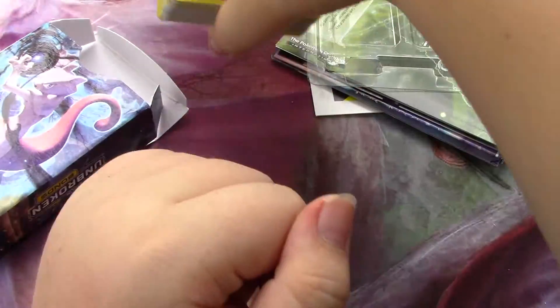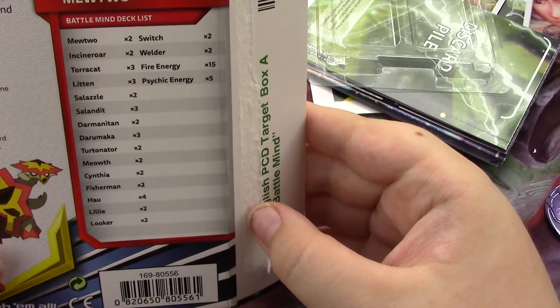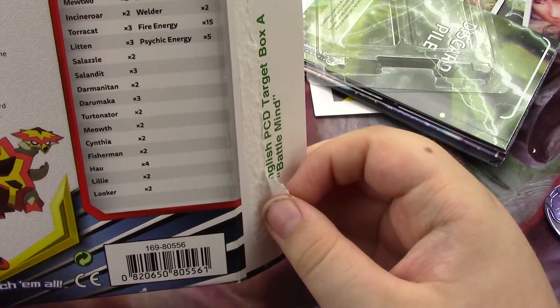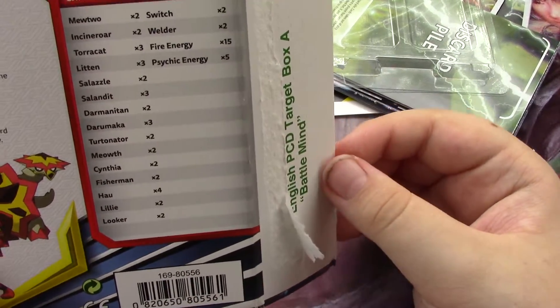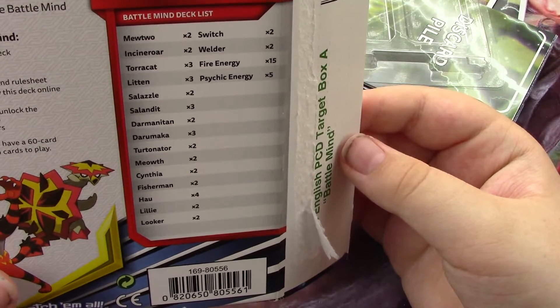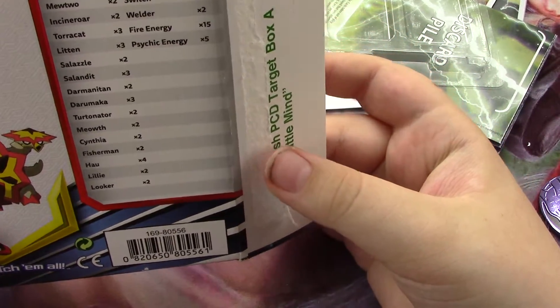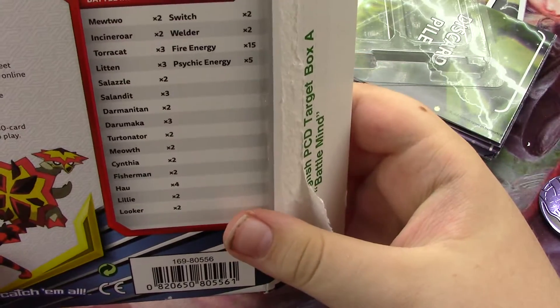I'm just going to read the cards off of this box. There are two Mewtwos, two Incineroars, three Torracats, three Littens, two Salazzles, three Salandits, two Darmanitans, three Darumakhas, two Turtonators, two Meowths, two Cynthias — that's really good — two Fishermen, four Hau — wow, there's Hau's over here — two Lilies, two Lookers, two Switches, two Welders — which is also good — 15 Fire Energies and five Psychic Energies.